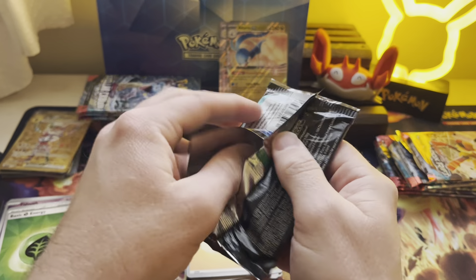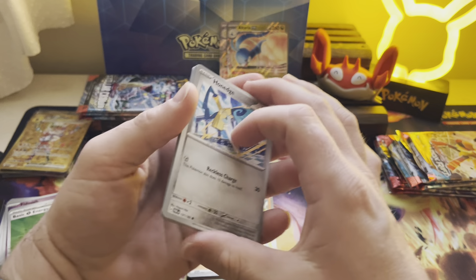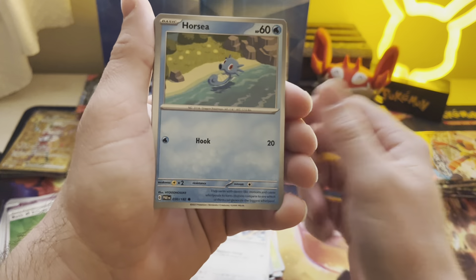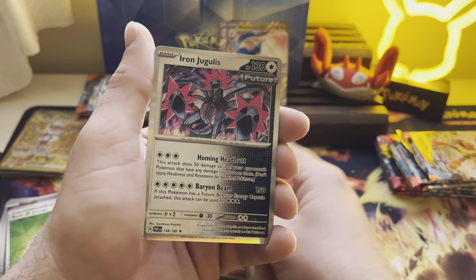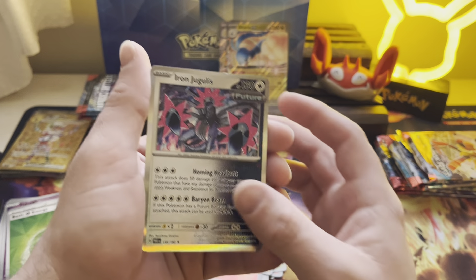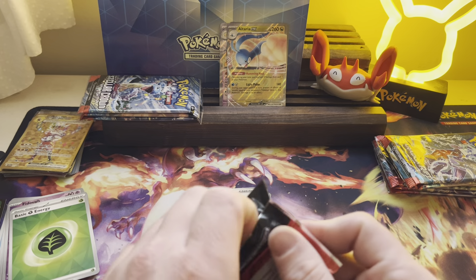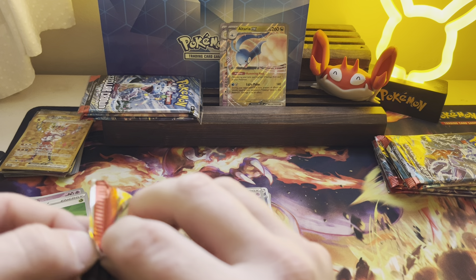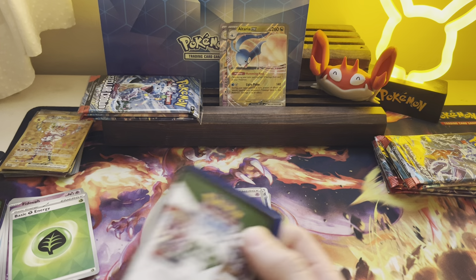If you don't get a lot of hits in these packs, your value is through the floor, but I'm sure someone's going to post on Twitter pulling something crazy out of these and everyone's going to be like, oh I gotta buy it. Simi Sage, Norman, Orthworm, Gimmagool, Simi Seer, Iron Jougalus Future, Psychic Energy. I'm keeping the energy in this stack so I can reorganize them later and put them all into their rightful spots. I don't like lumping up all my bulk — I like to lump it by set so when I sell it or repack it, it goes where it's supposed to go.